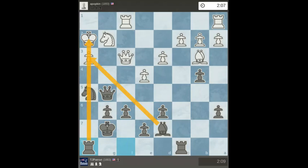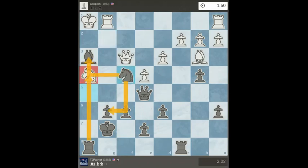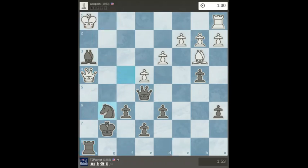Now I have pressure on the h3 pawn. We're going to check and get the queen out of the way. I'm going to sacrifice the bishop because the rook's got the whole h file. They can't really clear that out because it's going to be a discovered check. I sacrifice it, put another rook there, and white is done.